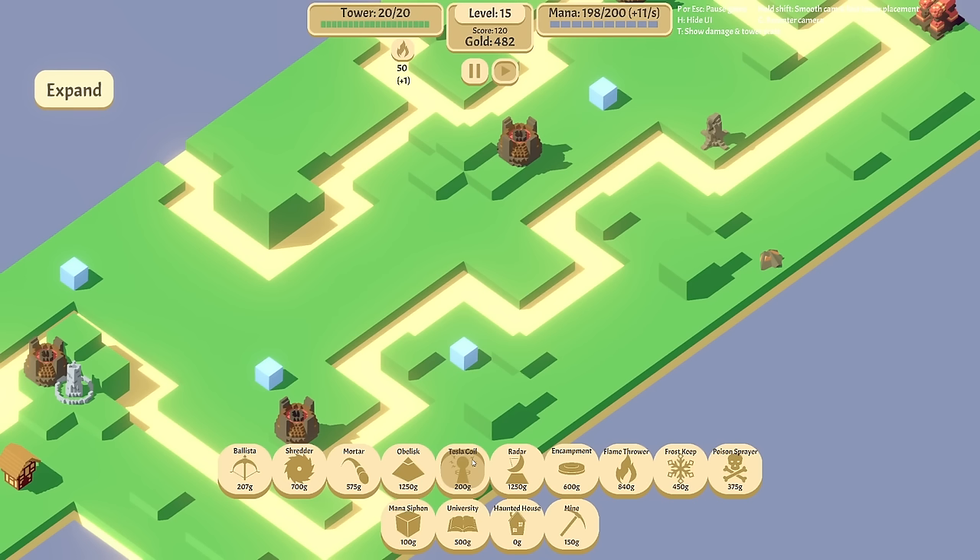Next up — any new towers? No. We'll just improve our Tesla. We're going to do the siphons to balance the money we're getting from the haunted houses. We're going to hope our damage is okay. I'm literally surrounding all these tiles in haunted houses. You can see mana is going down massively — we've got to get more towers in. We need the siphons. A new tower — the particle cannon! Let's grab one of those. I may have put too many haunted houses down.